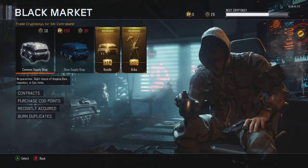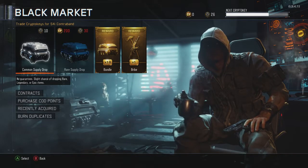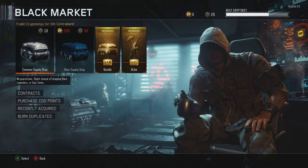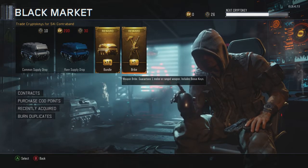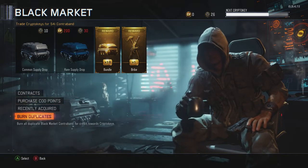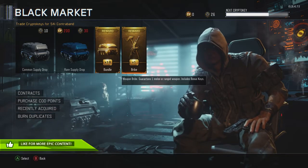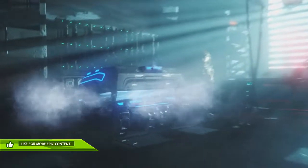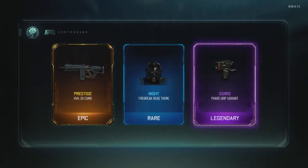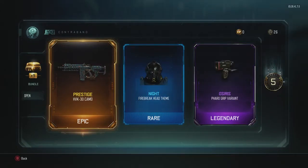Contracts are basically giving you a chance to get stuff for free - don't spend money on them. Anyway, we've got no time to burn so let's just get right into the video. First rare supply drop reward - let's see what we get. First one: prestige epic camo on the HBK-3. And a legendary variant - why would you give me a legendary? Why are they even in the game?